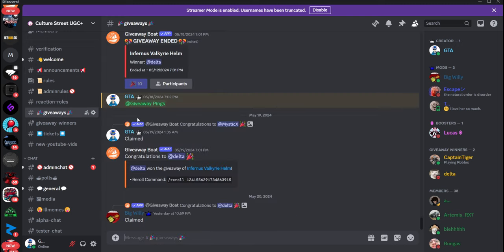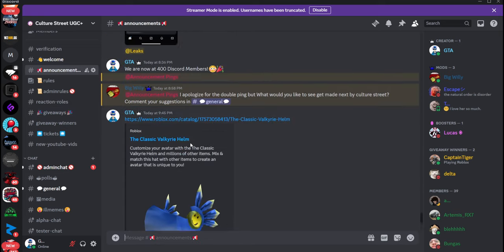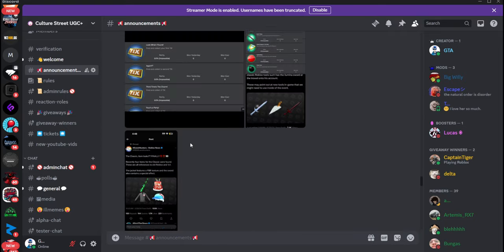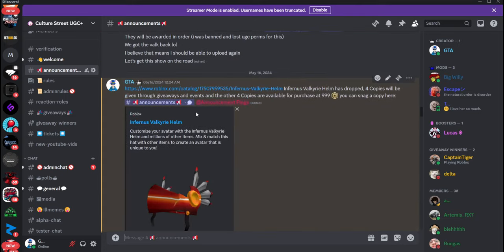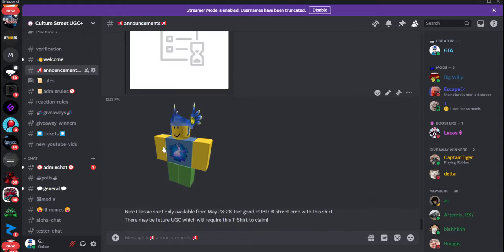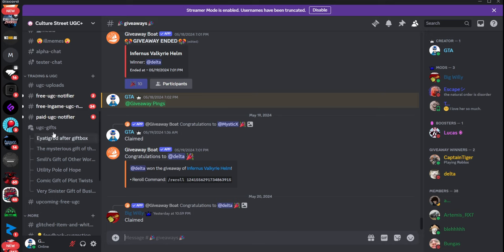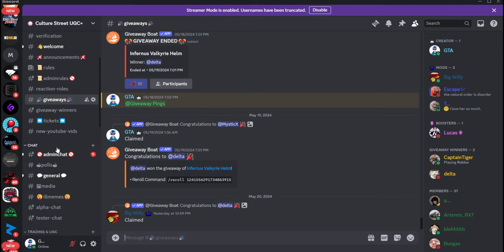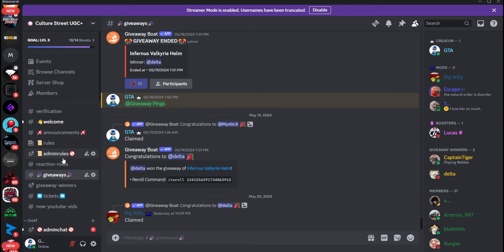If you want to join, we'll be having giveaways and more events. Tomorrow we'll be having an event for the Infernus Valkyrie UGC which I created — we'll be doing the last copy on this. Before the Classic event starts, there will be a Game Night through our Discord. If you're in our Discord, you can join us through that with a private server. We have gifs, notifiers, and other stuff in this Discord. You can chat with other people, ask for help, play with people through the Classic event, or just meet new people.